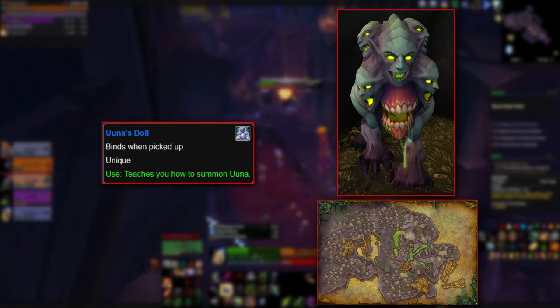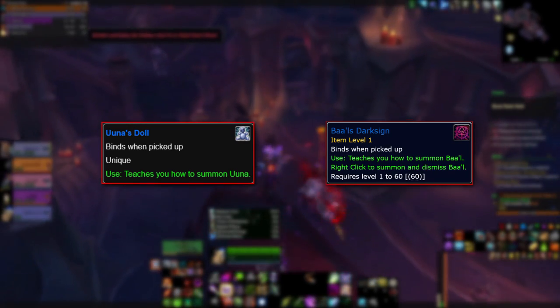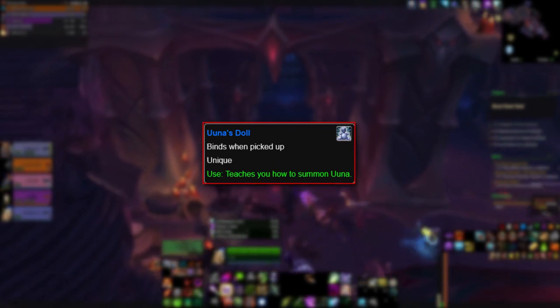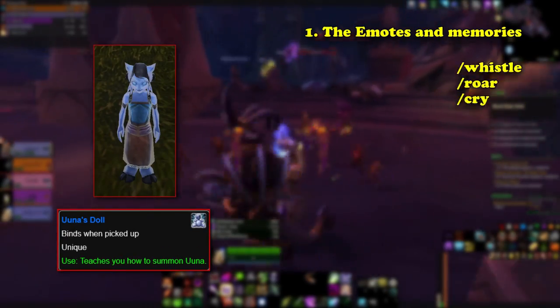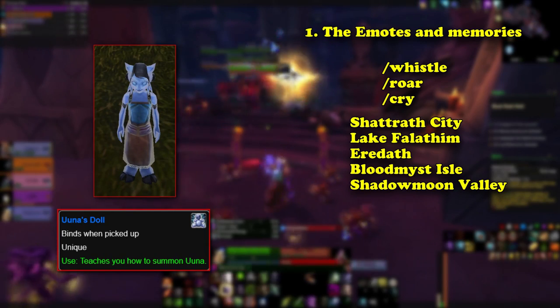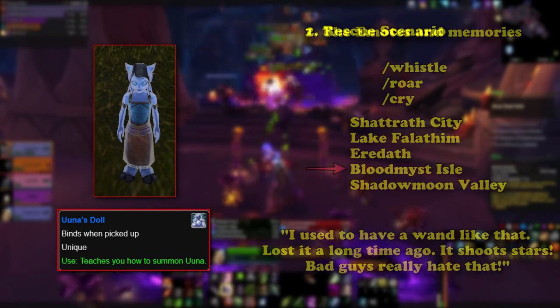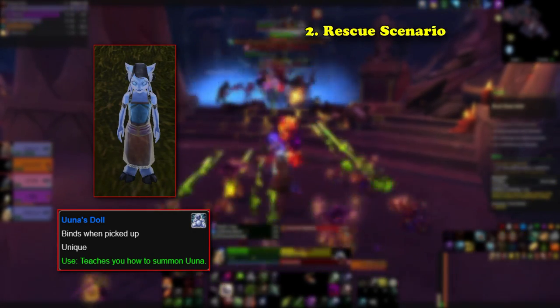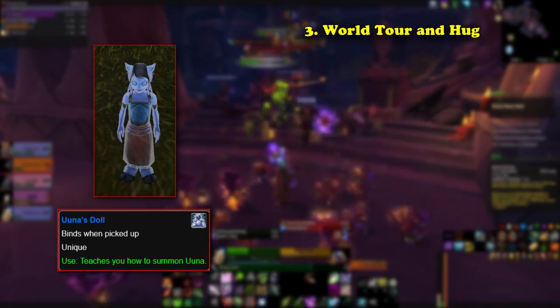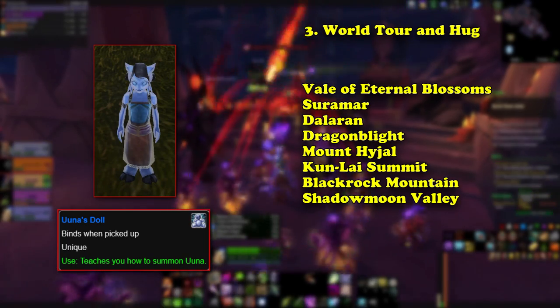A player can only loot the Mini Face Devourer once a day. To be able to use Una properly in order to obtain Baal, you need to complete Una's own storyline, which involves 3 major parts. The first part involves doing several emotes at her, and then taking her to specific places in Outland, Kalimdor, Draenor, and Argus. At each location, she'll have a little bit of dialogue which furthers her story. The second part of her storyline includes a short scenario which can be entered from Dragonblight in Northrend. The third and final step to unlock Una is to take her on a world tour through many continents and zones in Azeroth and Draenor.